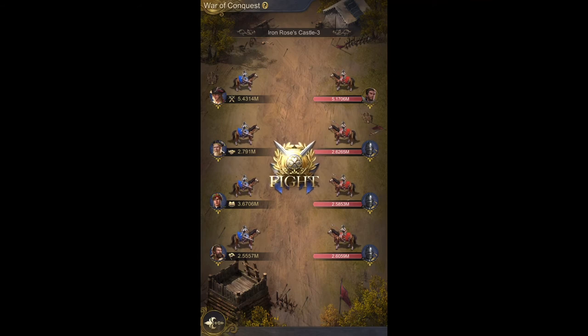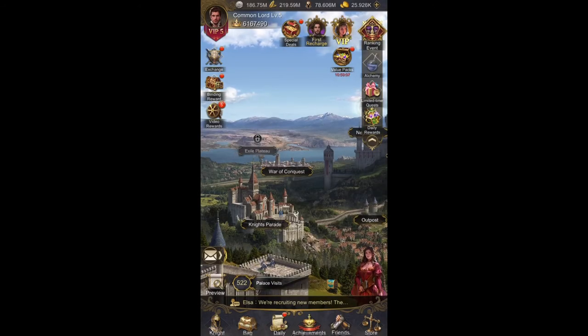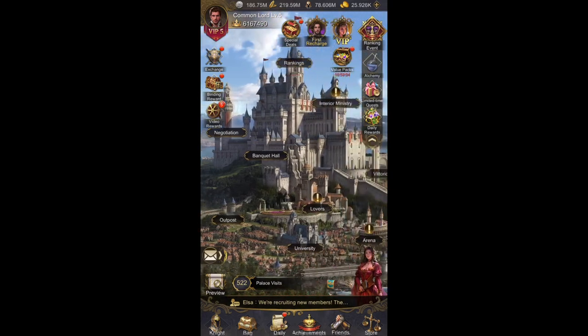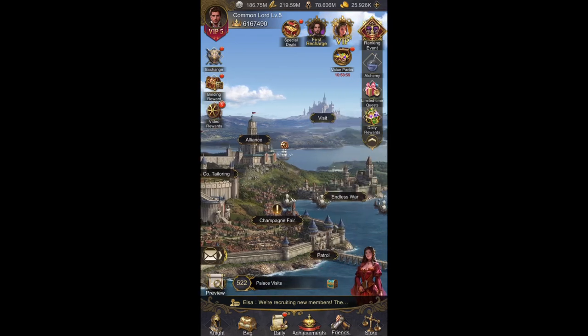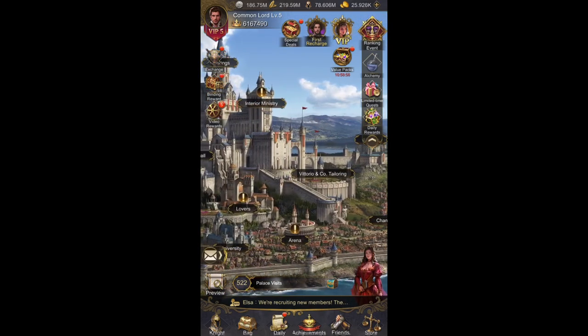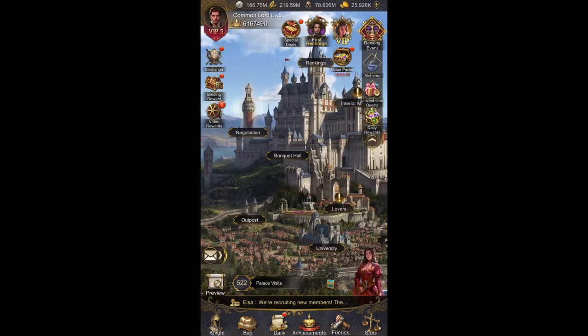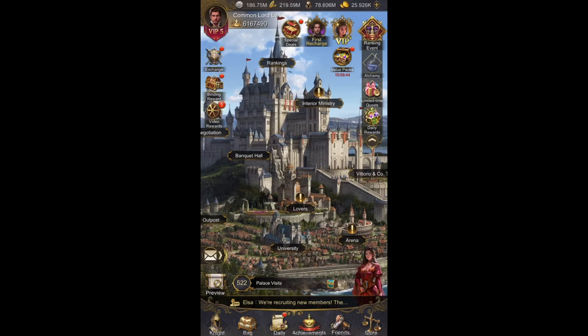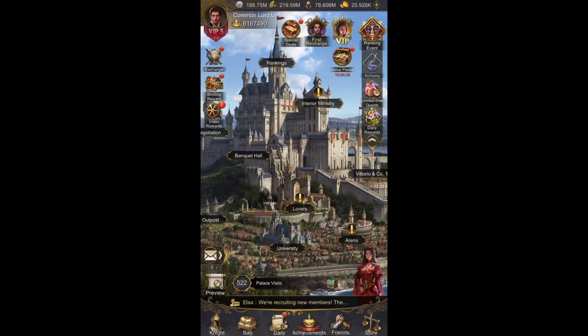If your charisma isn't high enough, you won't be strong enough to fight certain battles, so you have to keep strengthening. It helps a lot in other areas too — alliances, endless war, arena, knights parade, and outpost. Another way to strengthen is going to the university, which gives XP that can also level up talents.